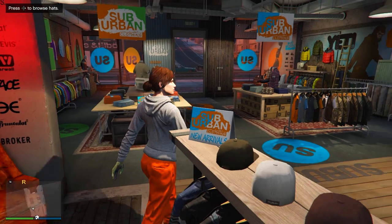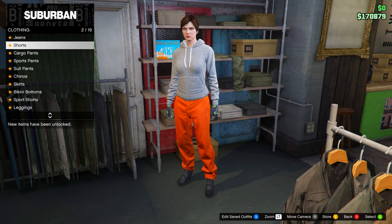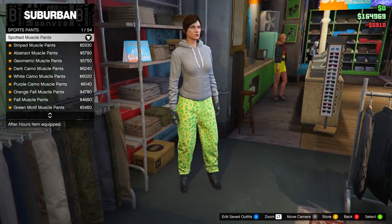In the pants menu, go to sports pants and equip the first ones — the Spotted Muscle Pants.